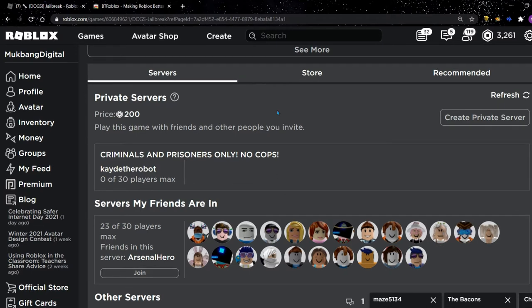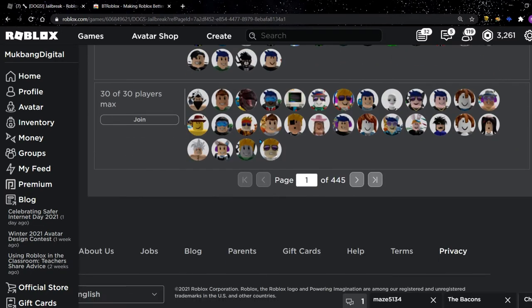But you don't want those private servers. You want to go down to the bottom. Instead of that button that says 'See More' — which will take hours to find an empty server — you now have a pager where you can type in any number of servers that you want.